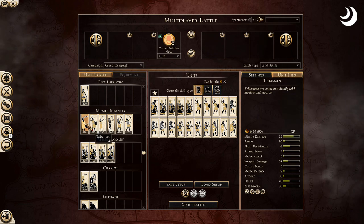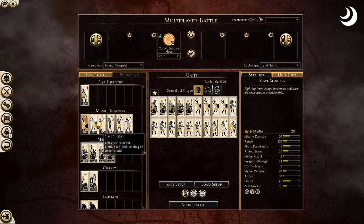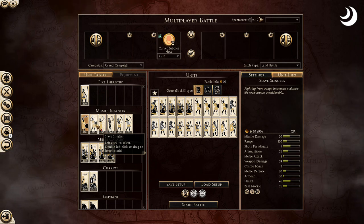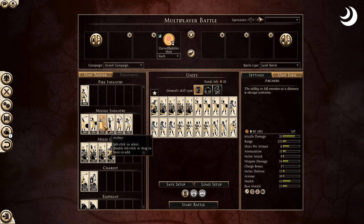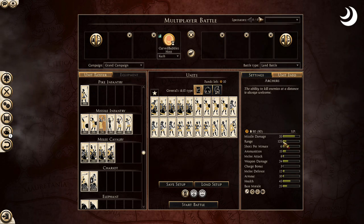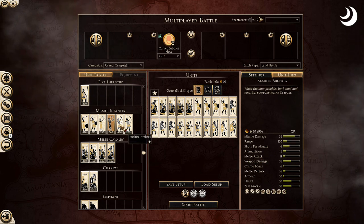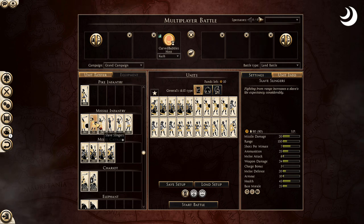For ranged, you've got your basic javelin throwers and slave slingers — very cost efficient and solid, just like every faction has those cheaper slingers. Some factions have a 380 coin slinger, but these slave slingers are only 210 — affordable and good. For archers, I'm not the biggest fan; the range is only 125. Nubian bowmen have 150 range — you could take them, but I'm more of a slinger guy.